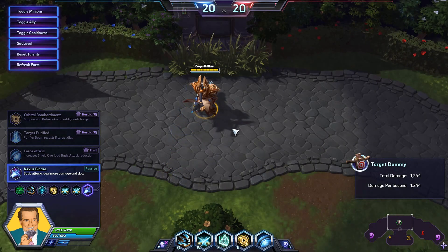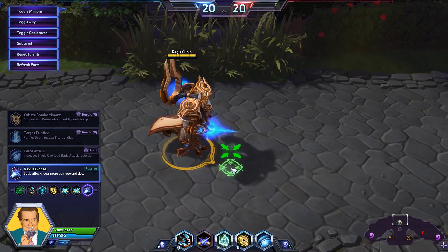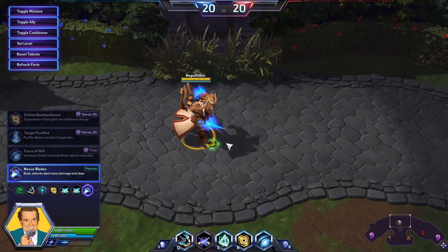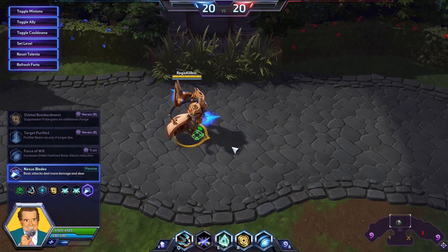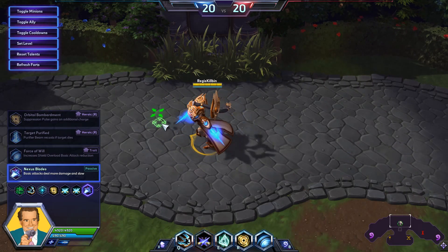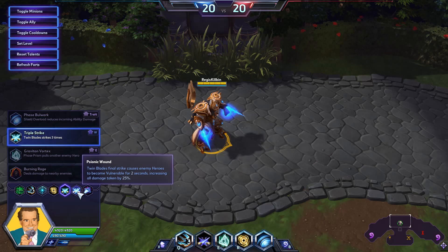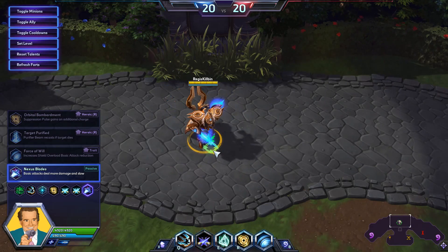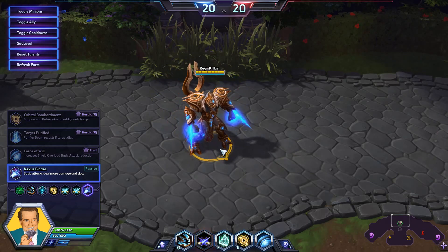So there you have it — this is the Blade Artanis build. It's all about your Twin Blades ability, and you will be shredding and dicing through enemy heroes in no time. This is a crazy fun build to play — people are never ready for a warrior doing that much damage. To recap: Seasoned Marksman, Lethal Alacrity, Follow-Through, Suppression Pulse, Triple Strike, Psionic Wound, and finally Nexus Blades. I hope you have fun playing Blade Artanis — get out there in quick match and on the ranked ladder and blade some people. Until next time, game on.